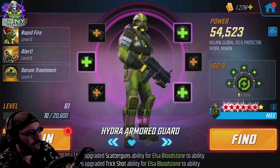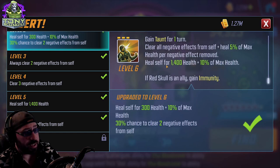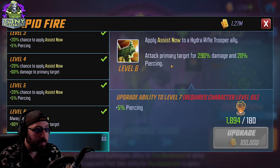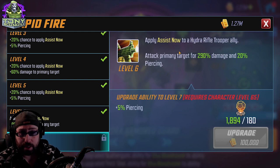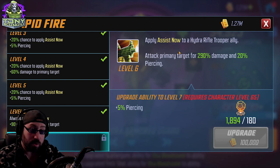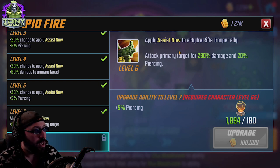The last character is Hydra Armored Guard. Alert doesn't do any damage — it just heals himself — so Healer is okay for that. Rapid Fire applies an assist from Hydra Rifle Trooper, attacking the primary target for 290 damage and 20 piercing. If you have Skirmisher on your Hydra Rifle Trooper, this attack will attack twice. So there's a little combo where you set Armored Guard to Striker and Hydra Rifle Trooper to Skirmisher — when you use this attack, the assist from Rifle Trooper places Vulnerable on the target.